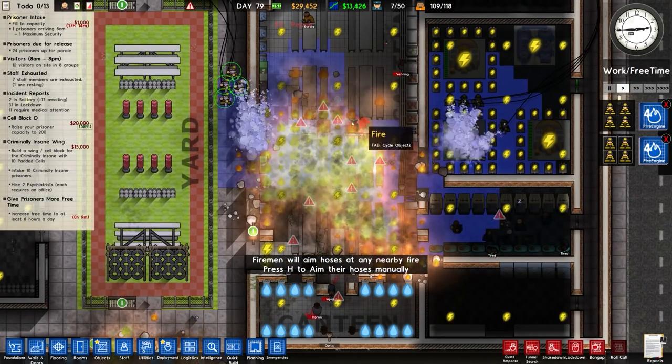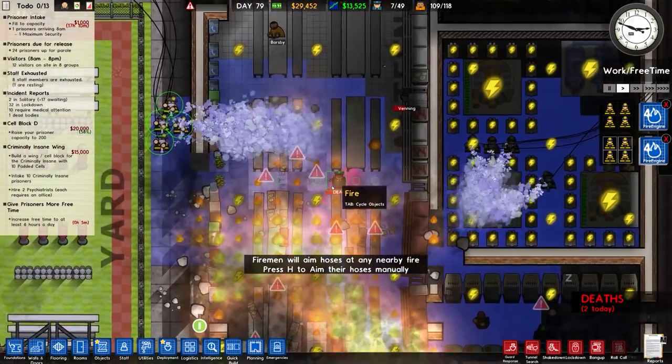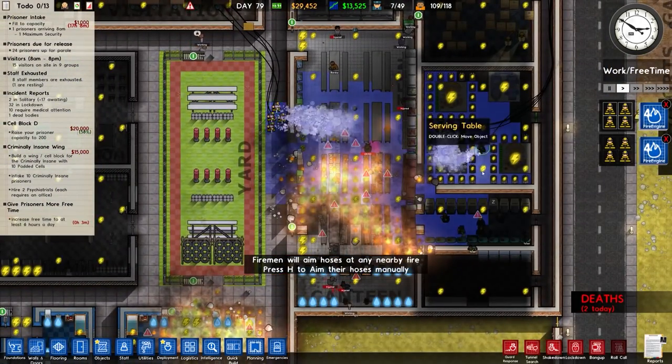You can actually press H to aim the hose yourself if you want. We've also got some deaths — there's actually a guard in there. I really didn't even notice.